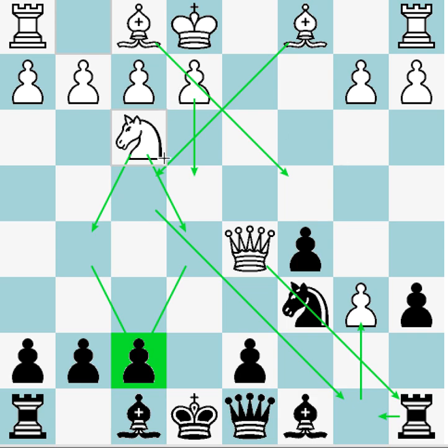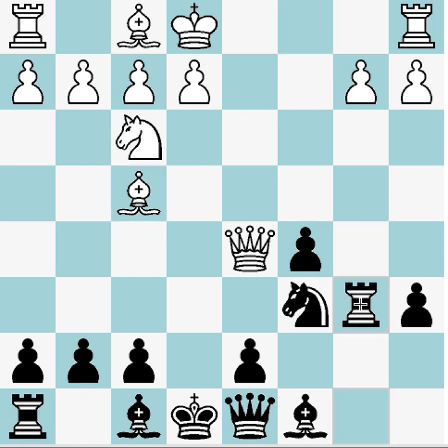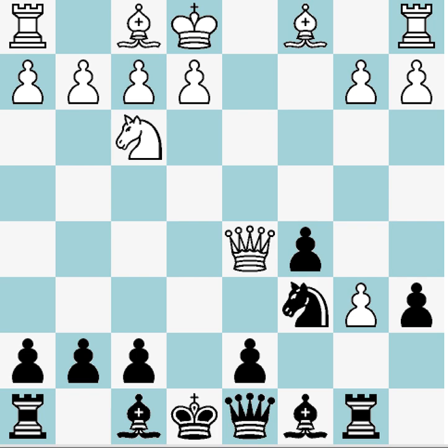So after knight f3 we are going to play rook b8. We need to step out of the pin so that this knight is free, and we're hitting the pawn now which is nice — we could potentially collect with the rook. The one downside to this move is that bishop f4 is a thing now. If white plays it right now we'll just take the pawn, so I don't think it works at the moment, but it's something to always watch out for.